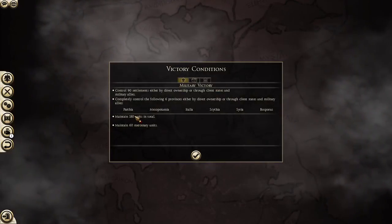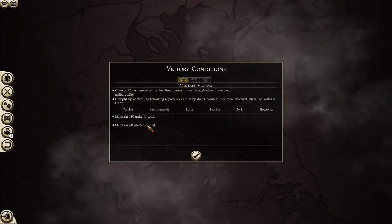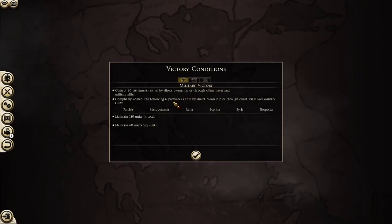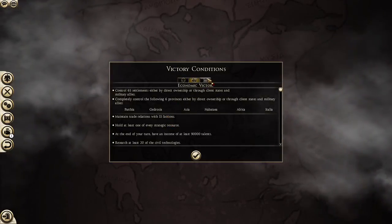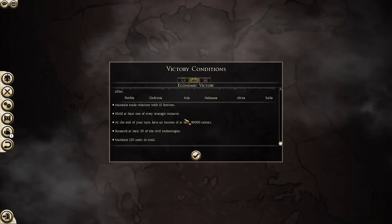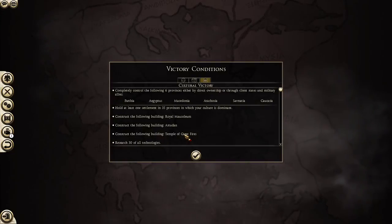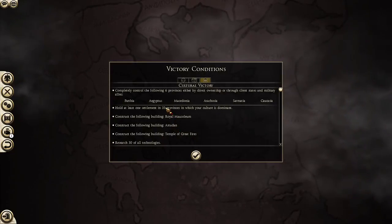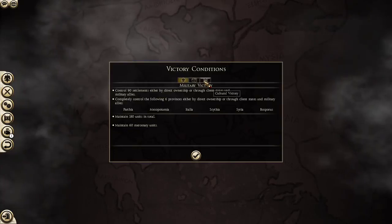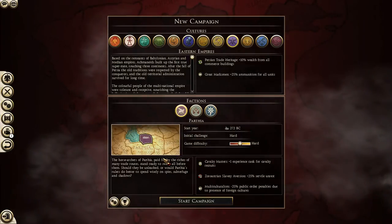Here we'll look at the victory conditions for Parthia. You're supposed to take Parthia, Mesopotamia, Italia, Scythia, Syria, and the Bosporus — so not huge. Other than Italy, you're pretty much staying on the eastern side of the map until you go fight Rome. You can also go for an economic victory — 90,000 talents a turn is very difficult to pull off without trading across the entirety of the map. The cultural victory is about as difficult as the military campaign.